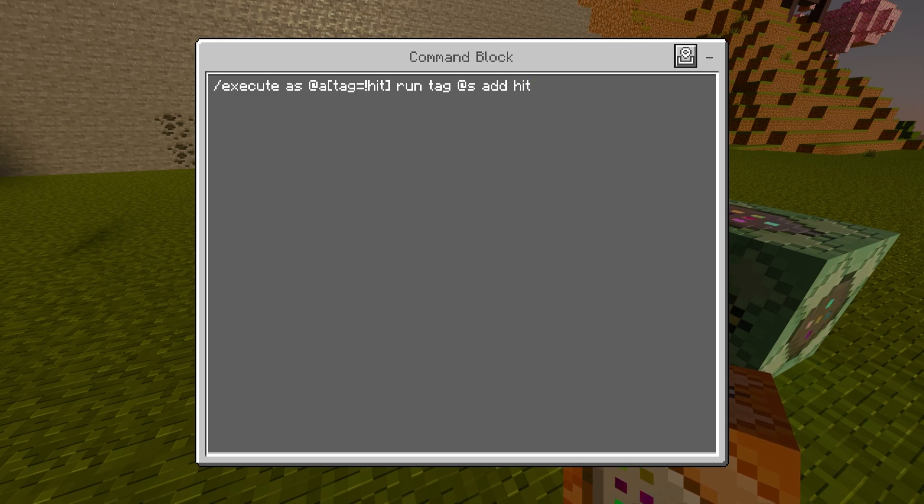What this command block is doing is that it's going to execute and check if you have the tag of 'hit,' and if you don't have it, then it'll give you the tag of 'hit.' It's pretty simple: if you don't have the tag, it'll give you the tag.